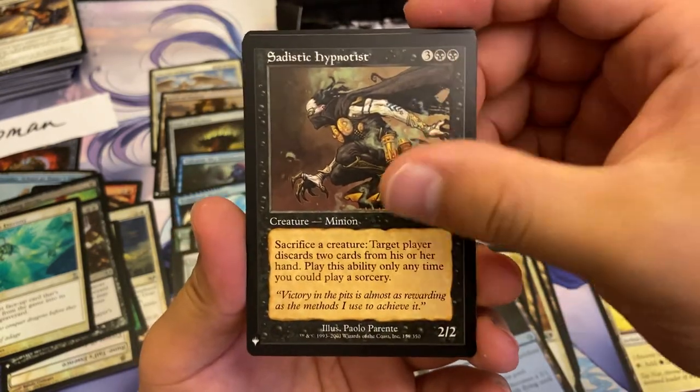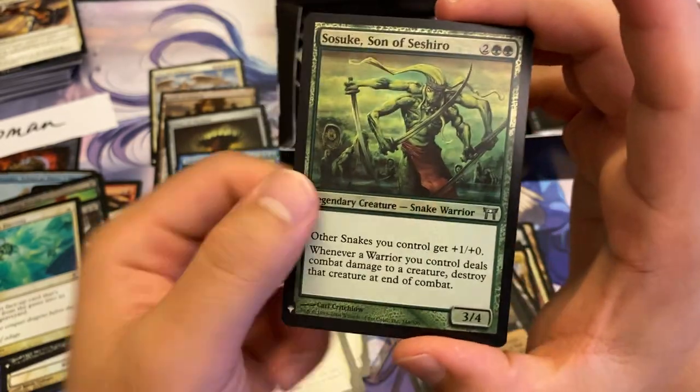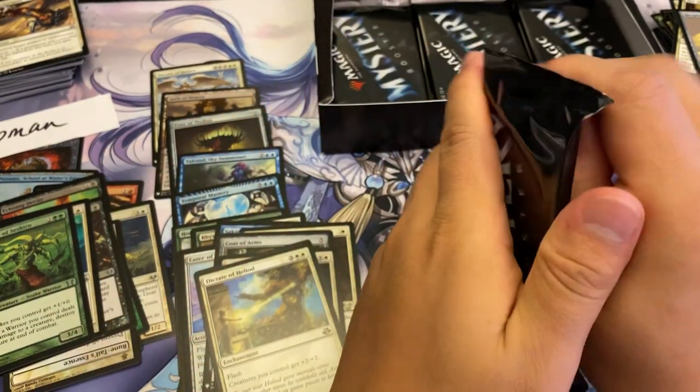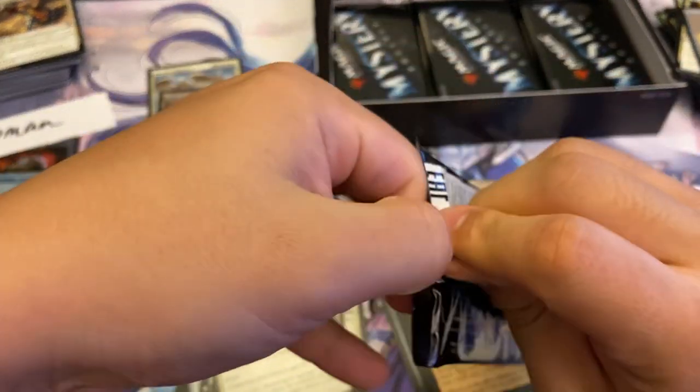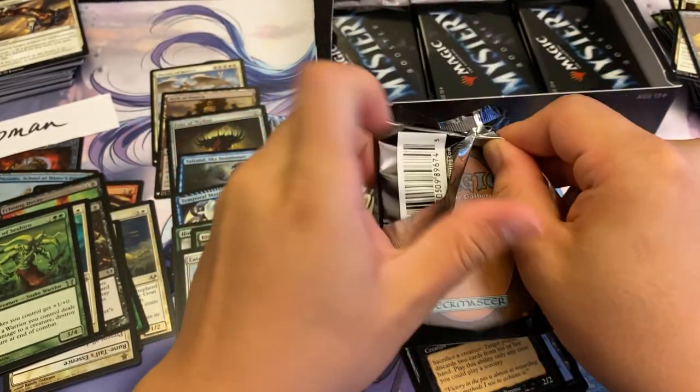We have a Sadistic Hypnotist, a Dictate of Heliod, and a Sasuke Son of Shishero — look at that epic card. So far there are some other money hits like Expropriate and Bloom Tender, but we haven't seen any of those yet.